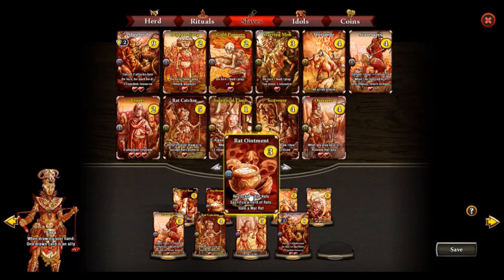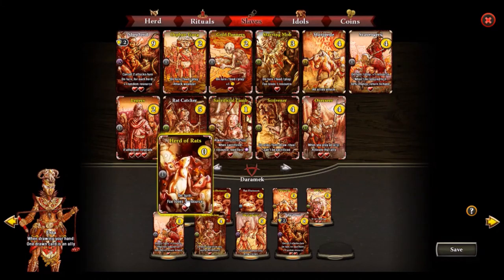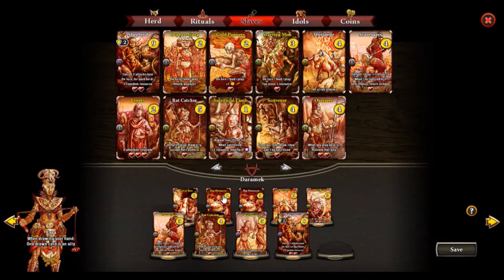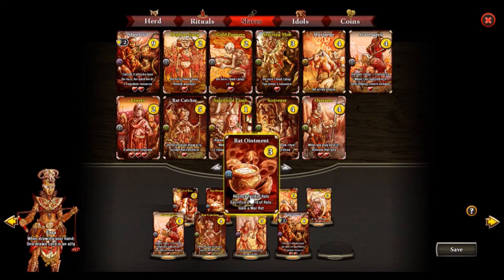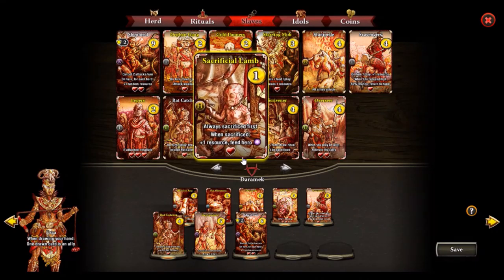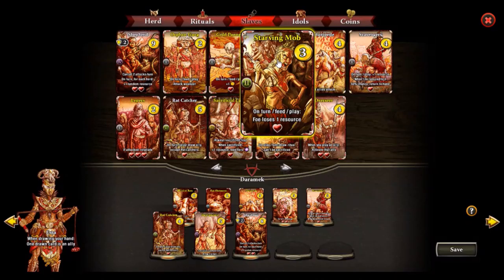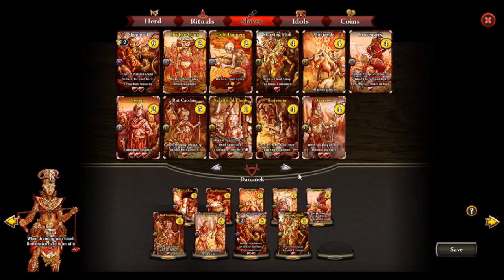The second Rat Ointment is probably too costly — it will restock Heard of Rats that are not maxed out. Rat Ointment is really good when it restocks zero-cost Heard of Rats. Also, since we can't spend food from the Scavenger, we probably want Starving Mob as well, which has an on-play effect and gives us a way to spend food. Let's also run a copy of Fist just to have more ways to recover from a mass denial card.